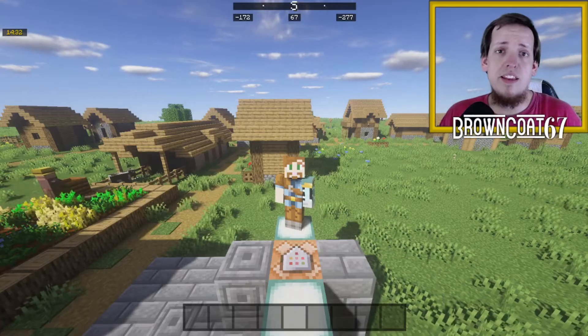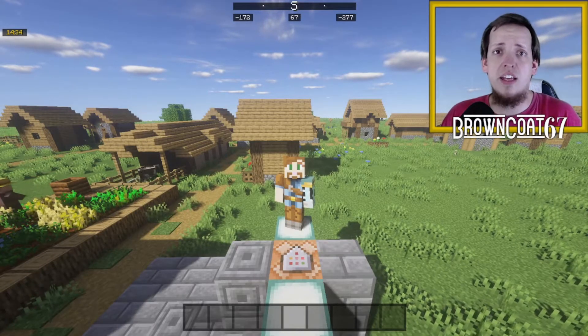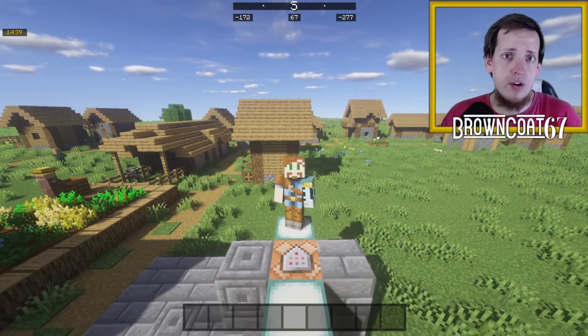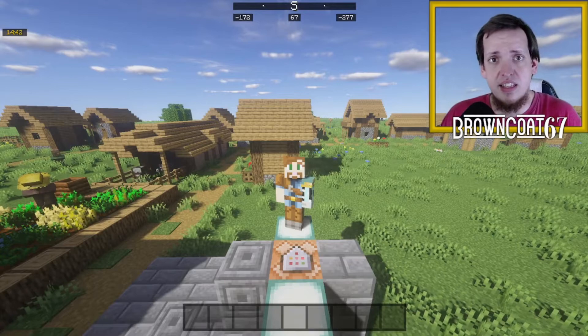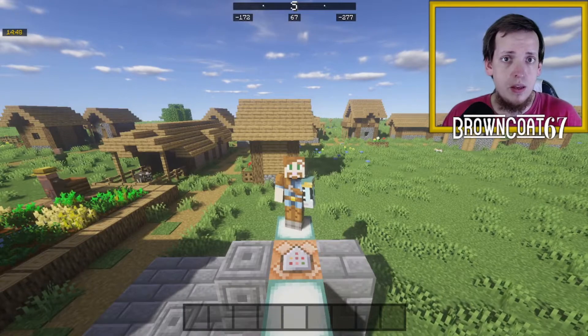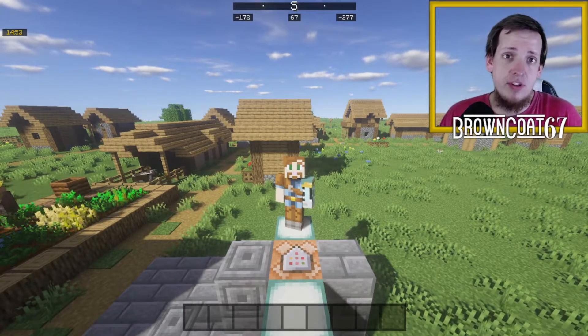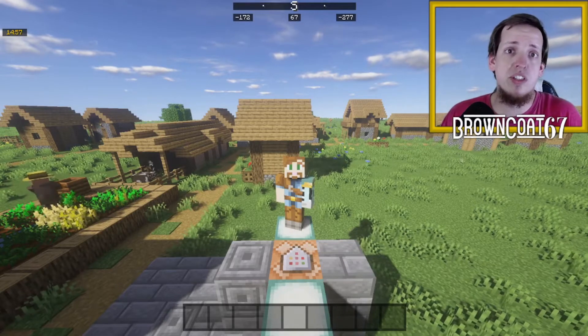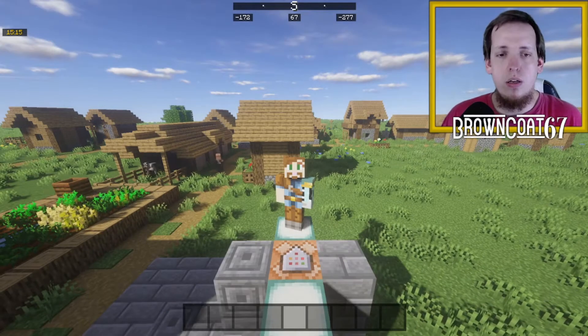Something like this would be very useful for an open world map with city or build areas separated by distances, or adventure maps where you want to introduce a fast travel element to help control your story. I've put them in my kids' levels and they love them — they use them to go down to the bottom of their mine or up to a sky build.